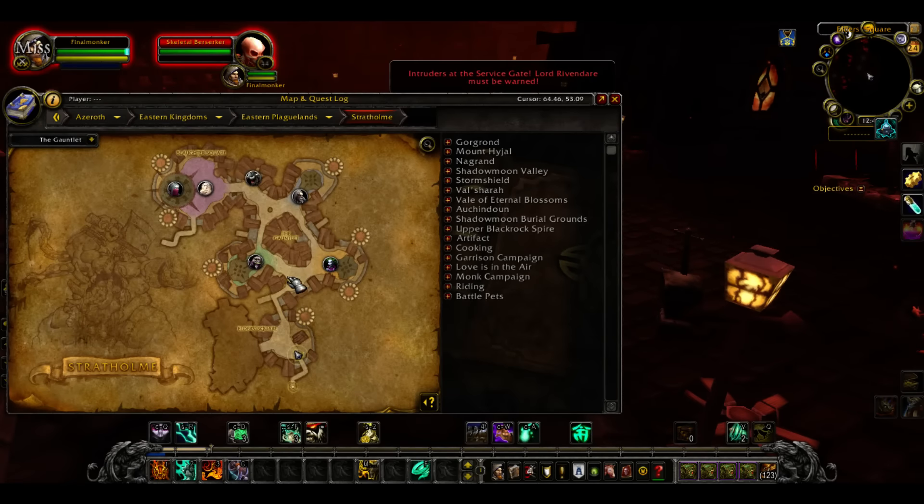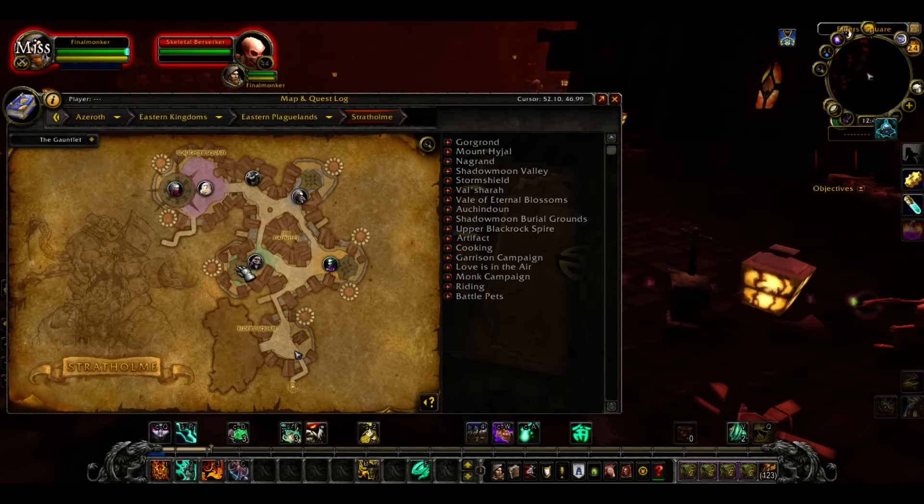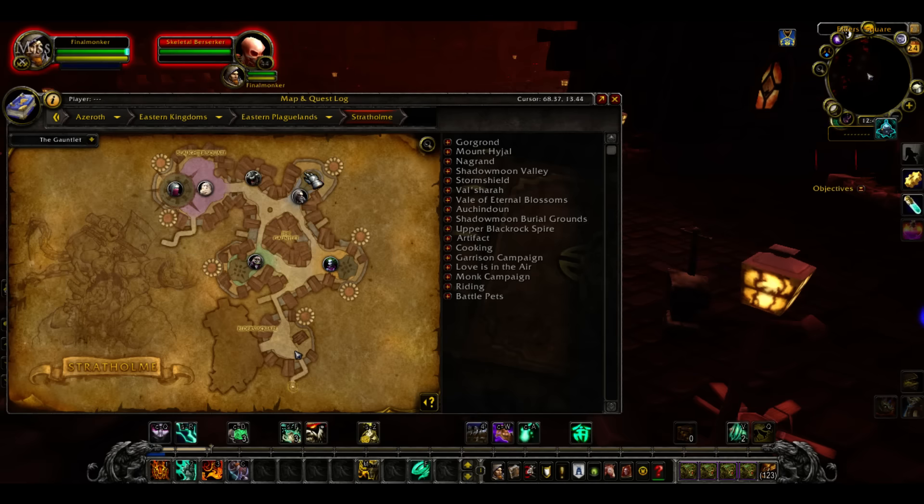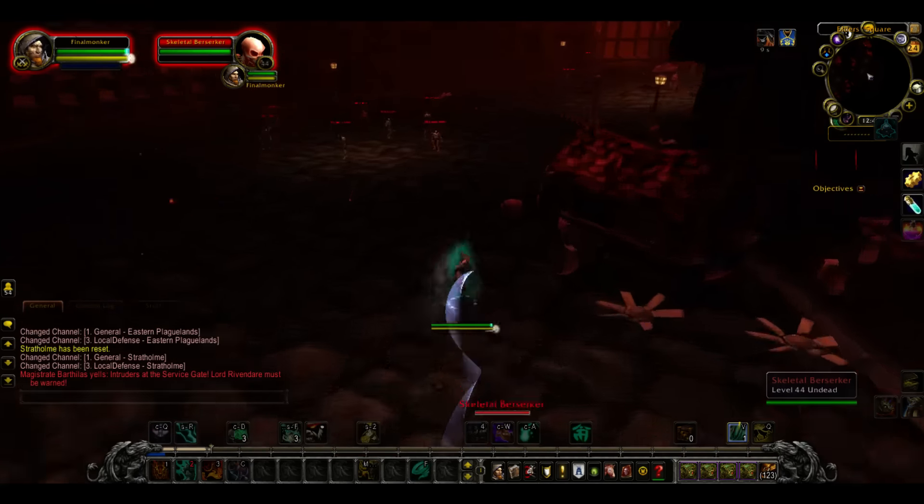My path goes like this: up here, grab this guy, then you've got to kill the fellas in here, and then I come back down, kill the fellas in here, up this one, kill these fellas, kill, kill, kill. So we're just going to go that path and you'll see it happening.